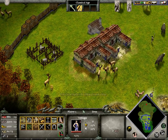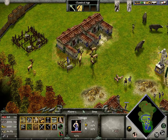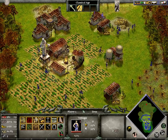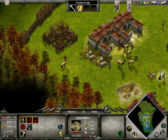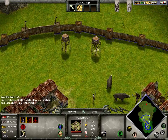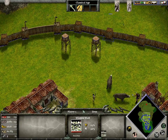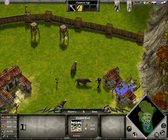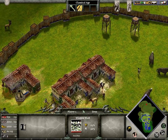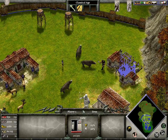Even more houses — just max out your houses whenever you can. Also, the more town centers you have, the more population you can have. You can upgrade your walls right here, or anywhere on the walls. The gates are weaker than the walls, so make sure to have a minimum of gates unless you really need them.